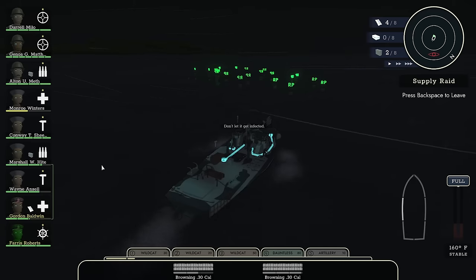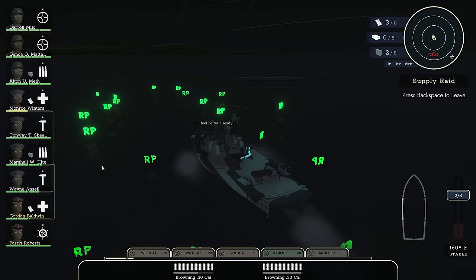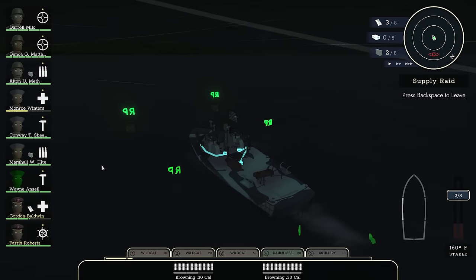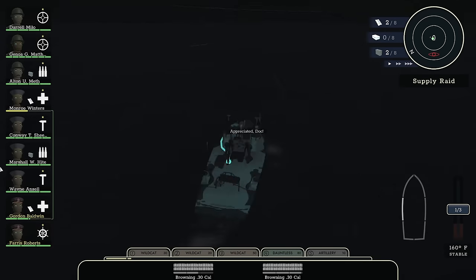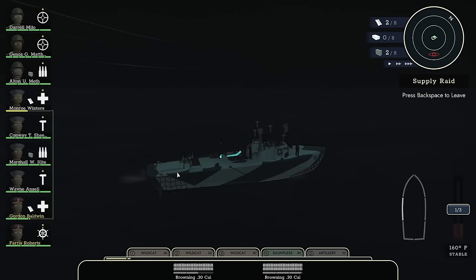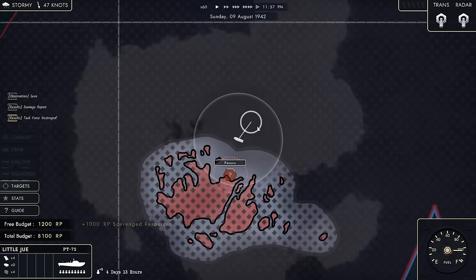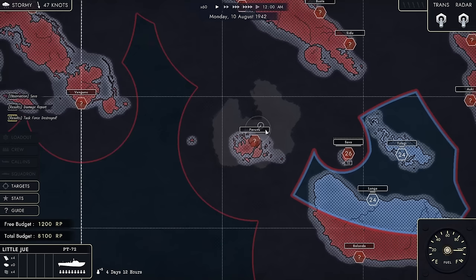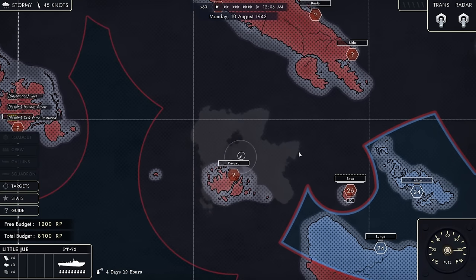Not the cleanest attack, but hey, we got it done. We're vacuuming up a lot of resource points. Back on the main screen, the supply run is done — free budget at 1,200. So I can, if I so choose, now get another boat and make my group three. But I think I'd rather increase the guns, so I'm going to save up a little more.